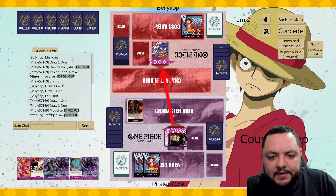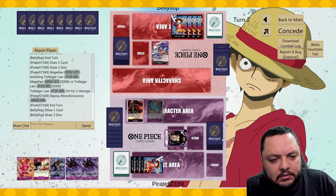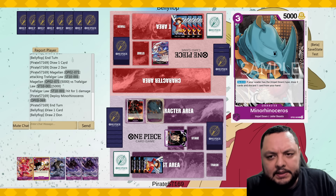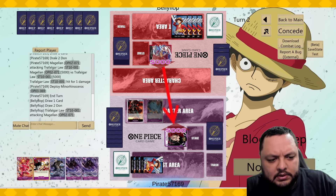Attack for five, let's see if he takes it — he does. Now let's see if he has removal for the Rhino, and then the following turn we play Magellan, Magellan. We'll see what we can do. Let's take the first damage — that's not terrible. We can also just make him discard two cards.